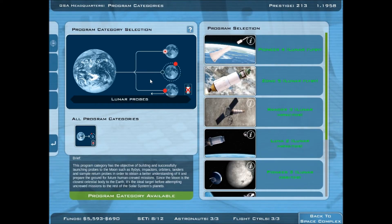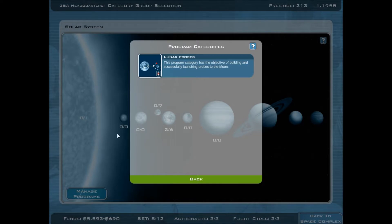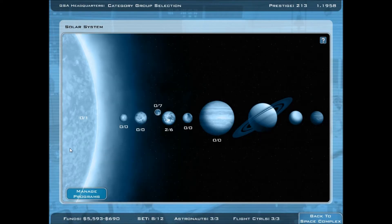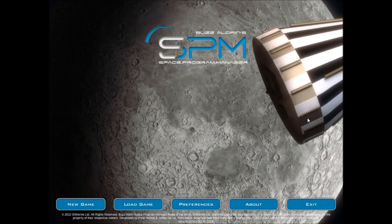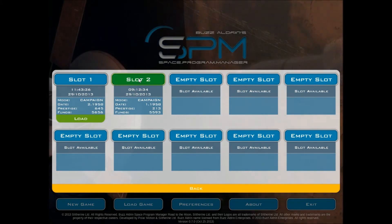Lunar probes: lunar flyby, lunar impact, lunar orbit, lunar lander probes, lunar 15 and return — one that would never succeed in real life. And then there's also sun probes. Last time on BuzzFeed Space Program Manager, we got a satellite. Our next step is Pluto — yes! What's the logical next step?